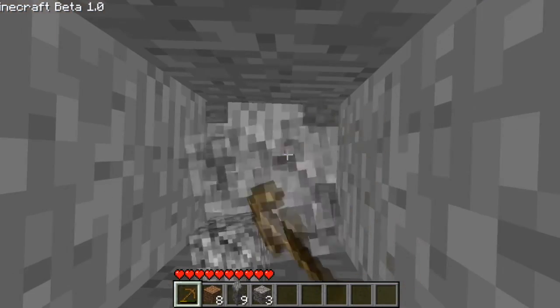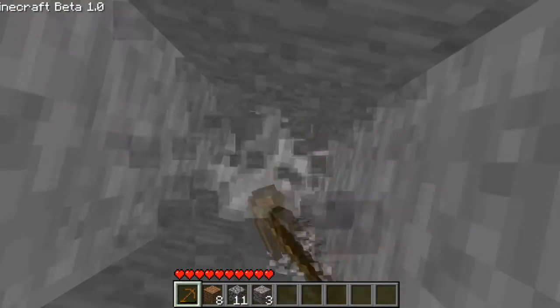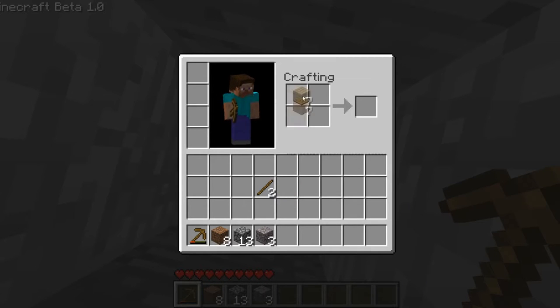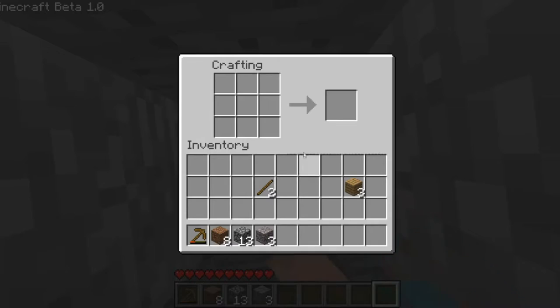Mining takes so long. I forgot you can't just drag items around. I'll use my two sticks to craft a wooden pickaxe — there we go.